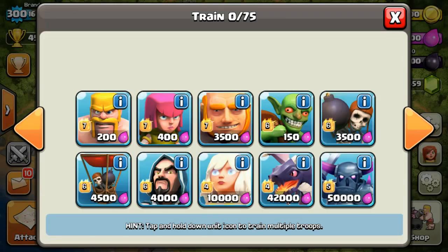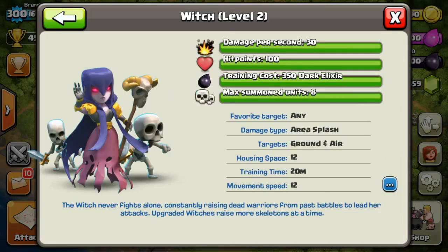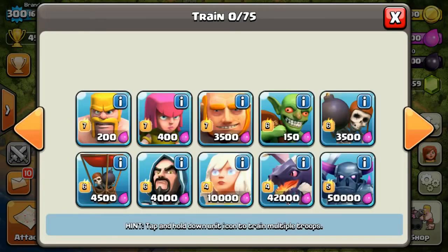It would be too overpowered if I used my heroes and spells freely, so there's a catch. If I use any troop that has 12 housing space or above — for example a Witch, which is 12, or a Healer, which is 14 — I will have to minus one spell. So I'd only be able to use one spell if I bring two Healers and two Witches, as long as it doesn't exceed the 30-slot limit per troop.